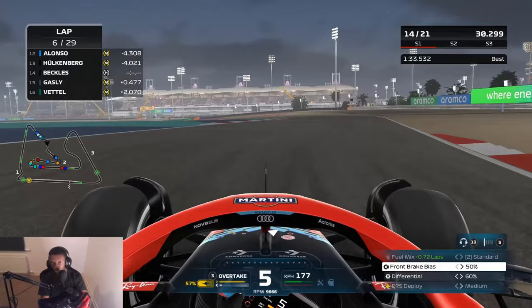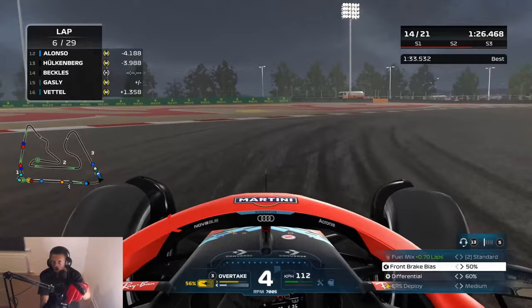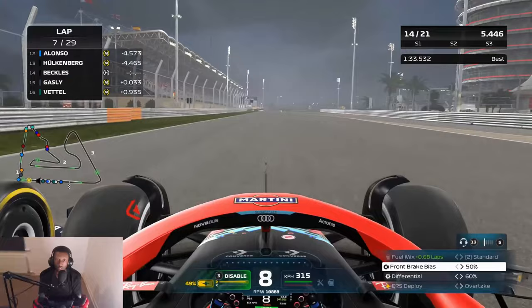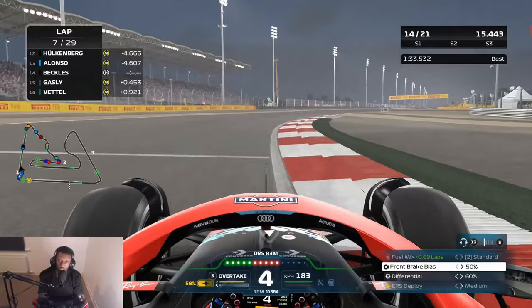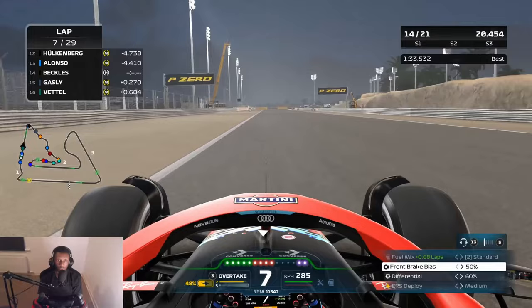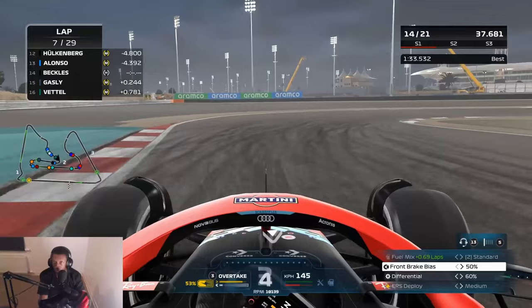He might actually pass me here. There's a little bit of contact but he has a pretty poor exit — that's good enough for me. I'll brake as late as I can. We're behind this time which means we get the DRS, and once again we are ahead of Gasly. Love that — I'm loving the back and forth going on between us two right now. And Hulkenberg's actually gotten past Alonso! Keep that pace up, going to need that towards the end of the race. Hopefully Hulkenberg can actually score some points for us.